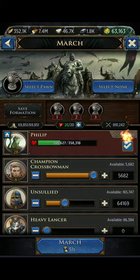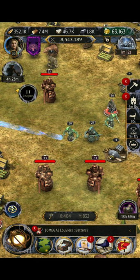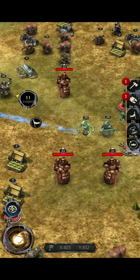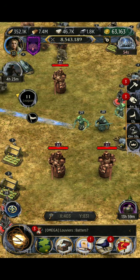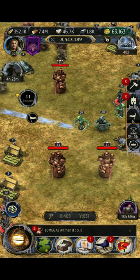You definitely want to try to attack the highest level that you can. In this particular keep, I can hit a level 29, and when it hits you'll be able to see that it's rewarding the specific piece that I need to make this Livestock Cleaver trinket.